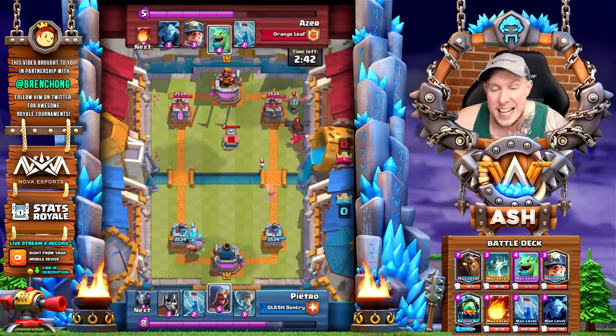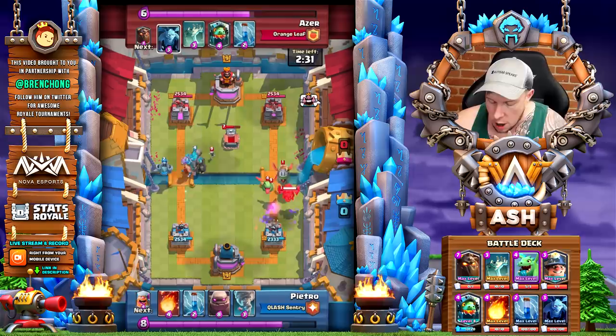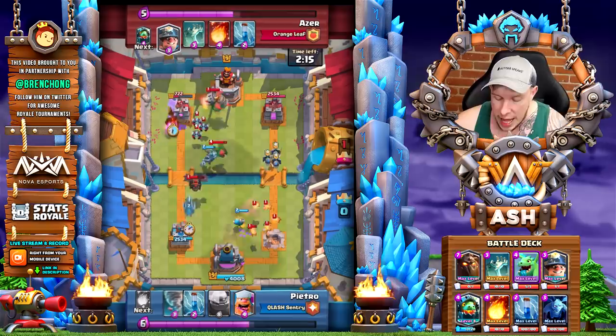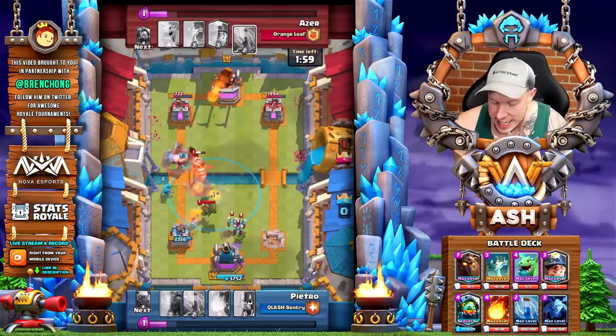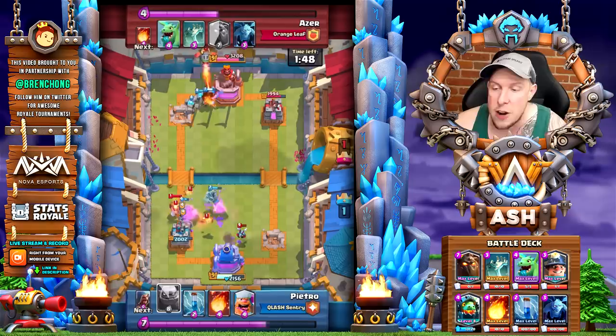In this match against a top 100 ladder player, Petro, Azer starts out with a tombstone — great against a heavier golem deck. It's a golem lumberjack in the left lane; the opponent answers with a wizard and guards. We fireball it all up, and now the opponent is forced to use tornado but all they have left is fireball. We take down that right tower despite a wizard played a bit late. Meanwhile there's another lava hound in the left lane — you'll need creative defenses with the miner and tombstone as you keep the pressure up, just inferno dragon and lava hound spamming.